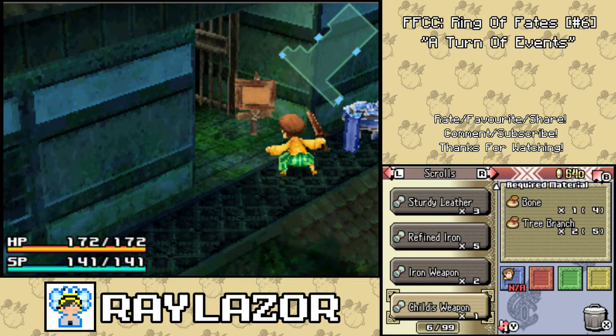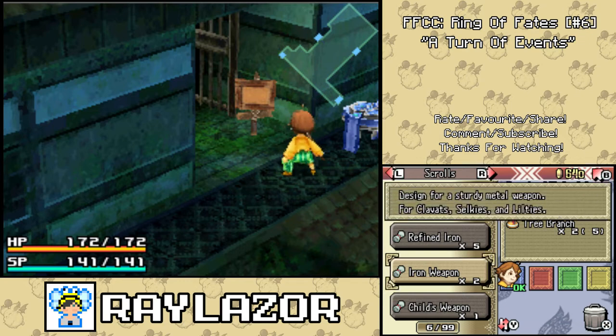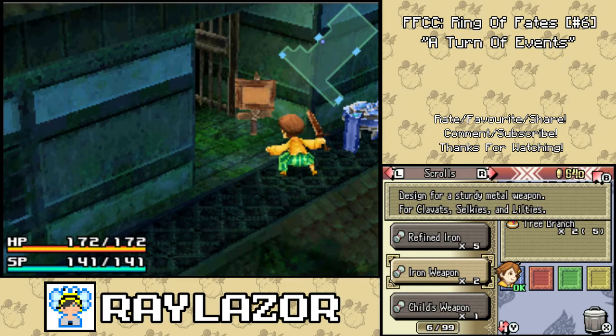Refined copper, refined iron. Iron weapon. Designed for a sturdy metal weapon, for Clavats, Selkies, and Lilties.